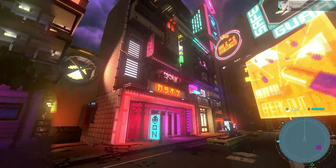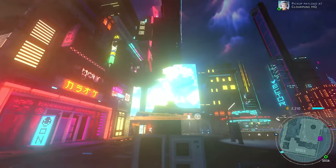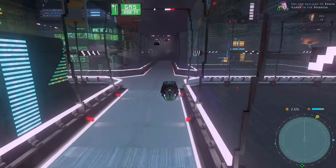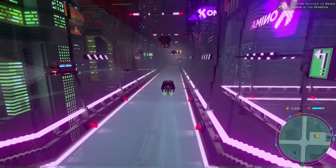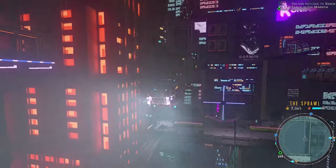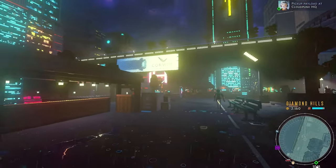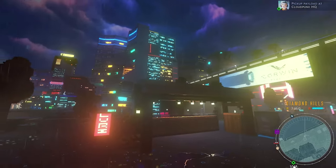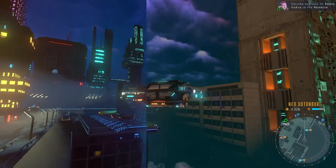Explore a neo-noir metropolis brought to life with greater volumetric lighting, and find yourself lost in the depths of the city with increased draw distance and fog quality. More diffused, higher-quality bloom gives a softer lighting effect against the dark streets, while higher-resolution skyboxes provide increased fidelity.